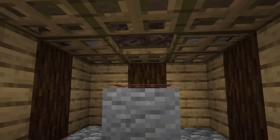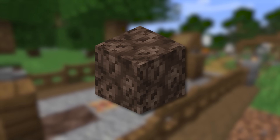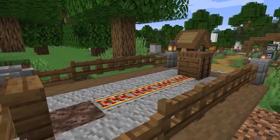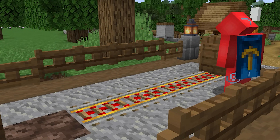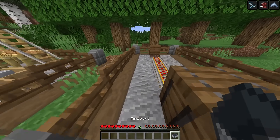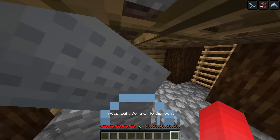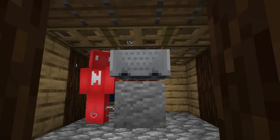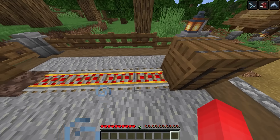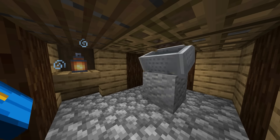Number five: if you study a soul sand block, you'll notice it's not a full block — it's just a hair short of full block size. Most of the time that's imperceptible, but when you use a minecart, it becomes immediately noticeable. If you partner these two concepts together, it's possible to phase through solid ground. If you have a rail placed beneath a soul sand and a minecart rolls on top of the stack, the cart will snap down to the rail below and phase you through the soul sand.